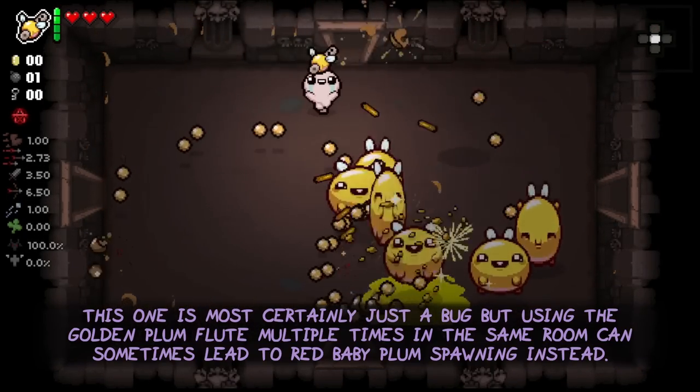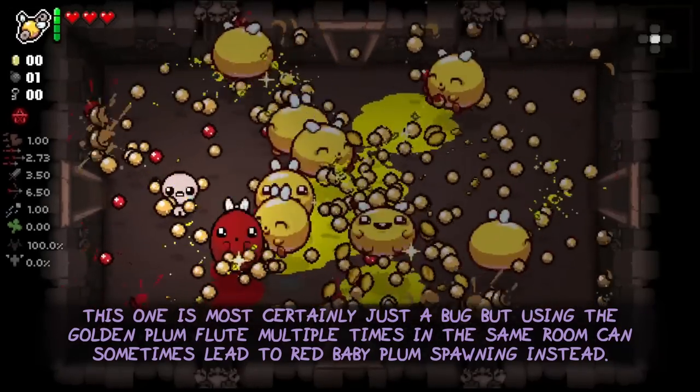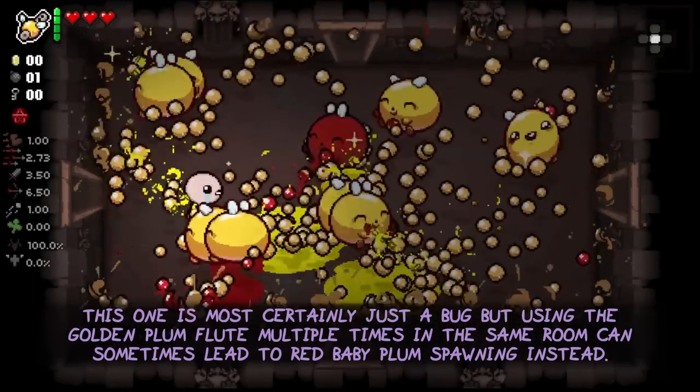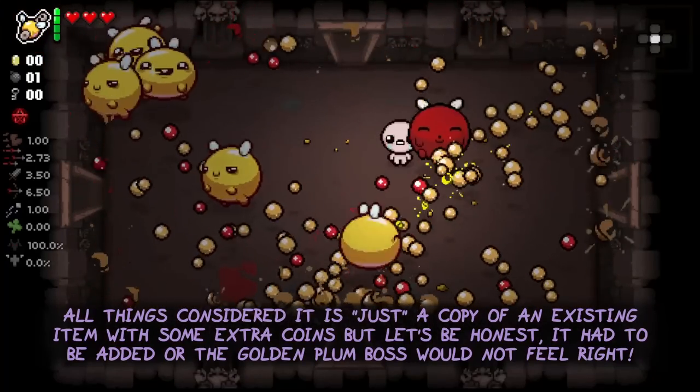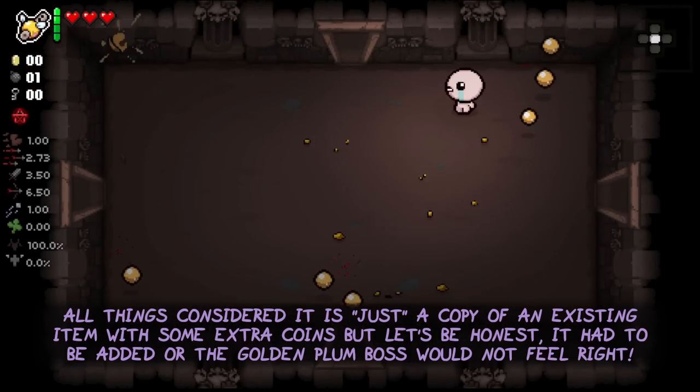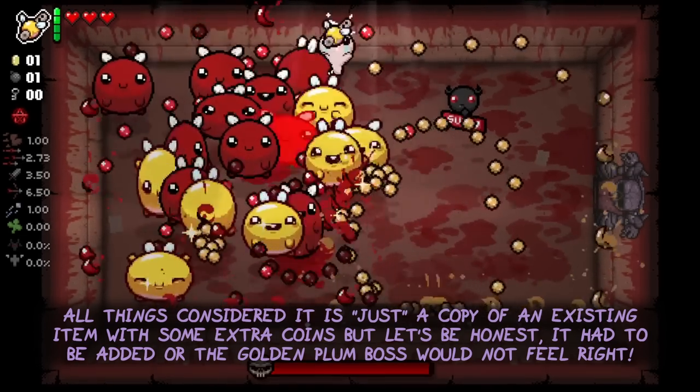This one is most certainly just a bug, but using the Golden Plum Flute multiple times in the same room can sometimes lead to a Red Baby Plum spawning instead. All things considered, the Golden Plum Flute is just a copy of an existing item with some extra coins on top. But let's be honest, it had to be added or the Golden Plum boss would not feel right.